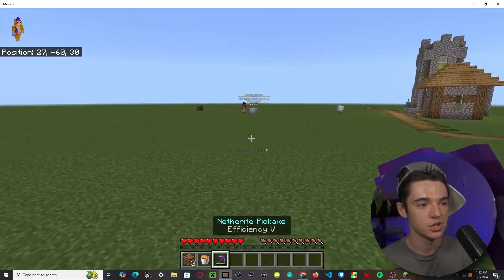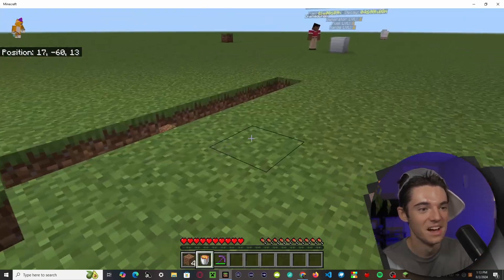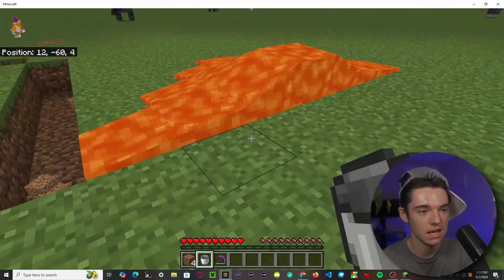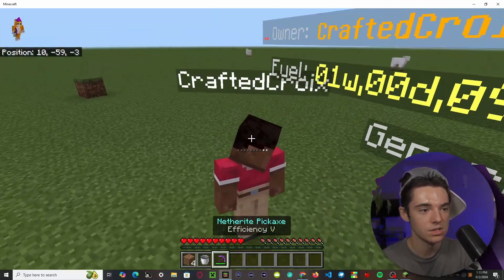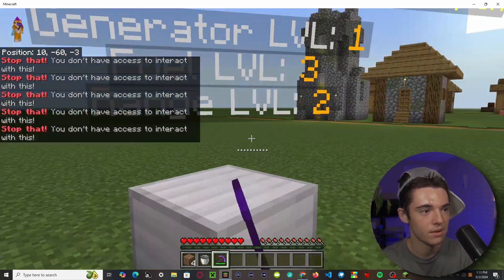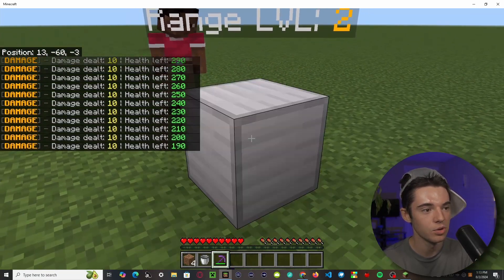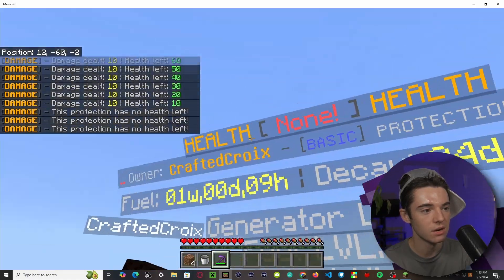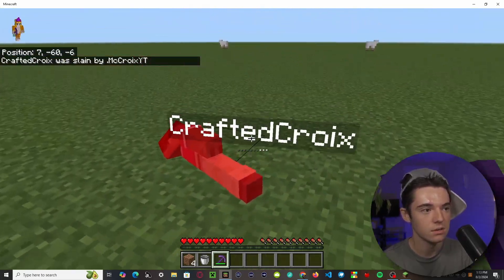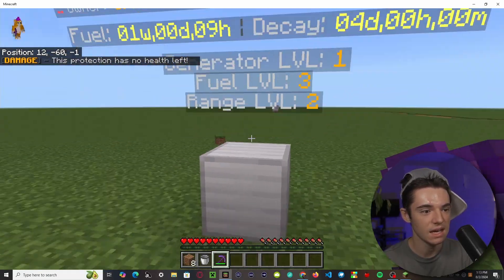On my alt account, I'm not trusted in the claim, so if I try to break things it won't work. If I place lava right at the claim boundary, it will not flow in — so you can't burn the claim down. Also I cannot PvP inside the claim. You can see it says health 300 — if we start to mine the protection block, the health goes down, and once it reaches zero the protection is off and players can do things like PvP inside.